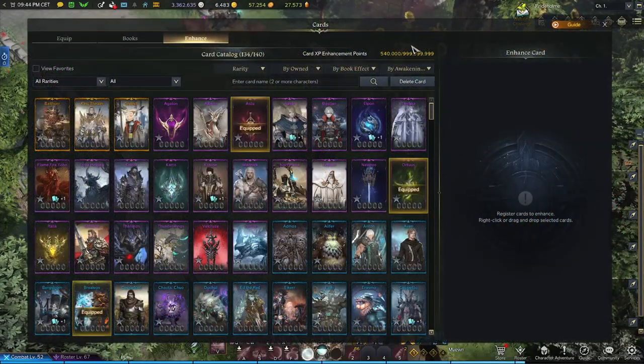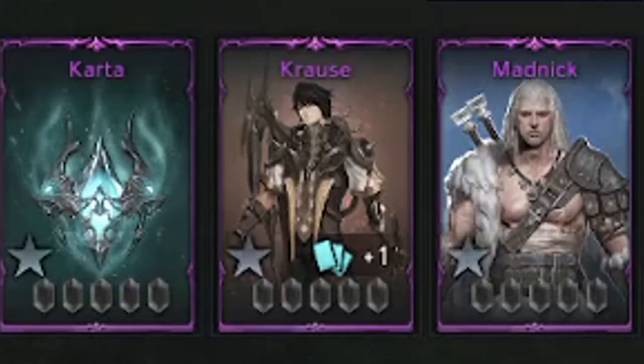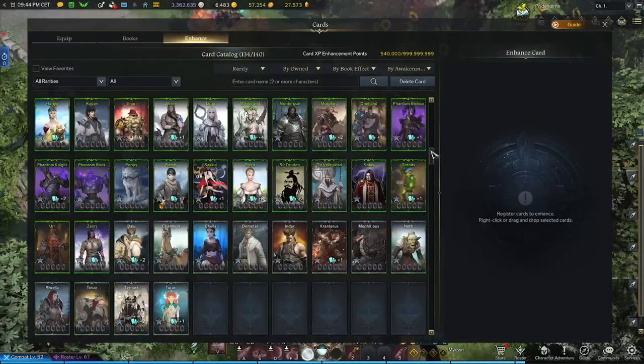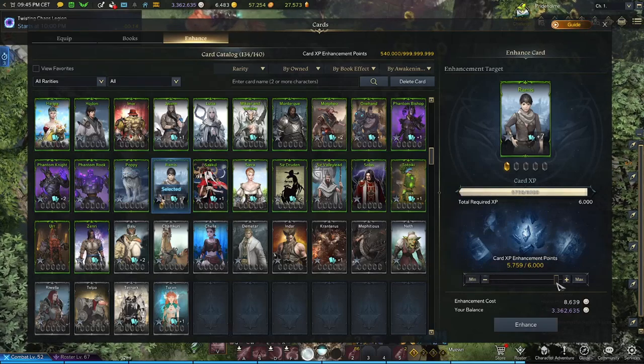Secondly, you'll need duplicates of the card that you want to rank up. You can see if a card has duplicates by simply looking at the lower bottom right-hand side of the card — whatever number it states is the amount of duplicates it holds. For example, let's have a look at the card named Rammus, and right here you can see how many duplicates I have.